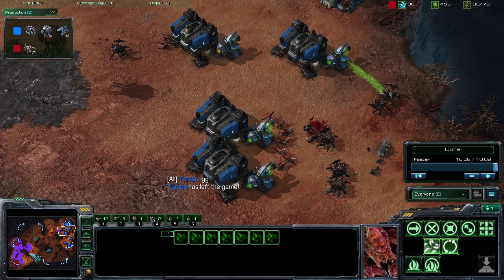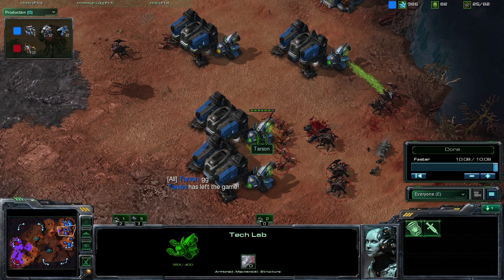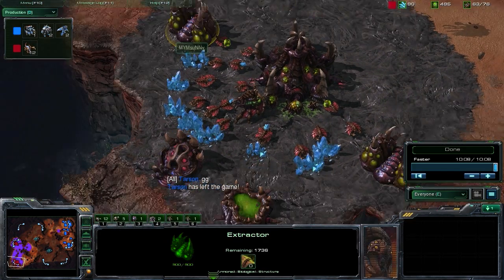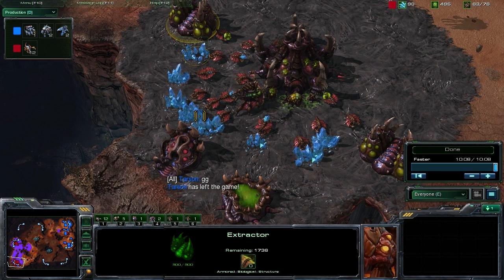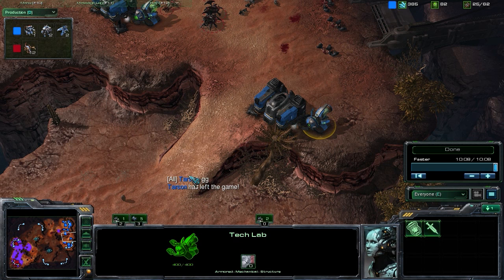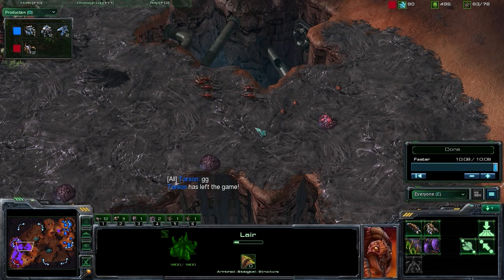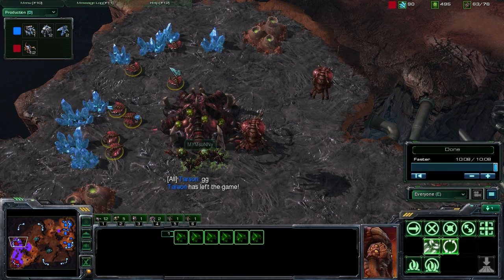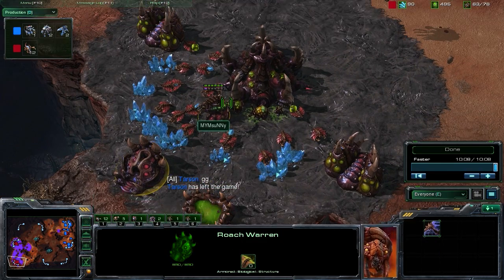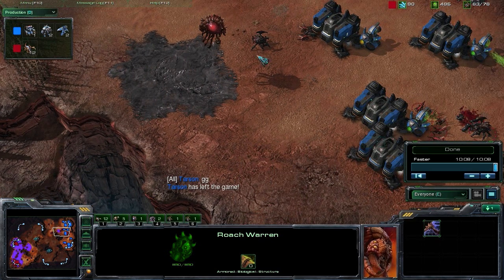Basically what we're looking at here is that Speedling into Roach response to those fast Reapers — the fast Reaper into Marauder — and then hitting out with a mass amount of Roaches and Speedlings before he's able to get up too many Marauders. We don't want him to get to that critical mass, especially when he has the Stimpack upgrade, which would have been coming shortly thereafter. So taking a look at the build order: we started off with that Zerg opening — extractor before the spawning pool. Getting scouting information and seeing that fast Barracks with the Tech Lab early on tells us Reapers are very likely. So we stole that gas, got that Speedling upgrade, and started building our first Queen. Once we fended off that first Reaper harassment with our Speedlings, we dropped our Hatchery, got our Roach Warren up, started massing Roaches, and pushed out before he got too many Marauders. We don't want him to get to that critical mass where he can take out our Roaches handedly.